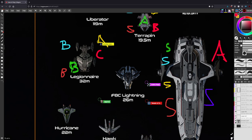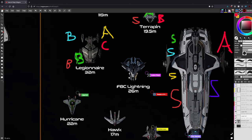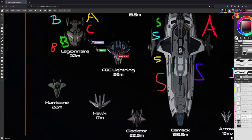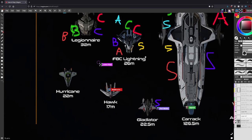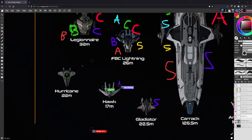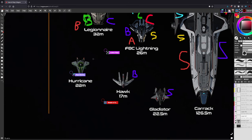The Legionnaire dropship is covered briefly — the group is largely waiting on data hacking and better docking mechanics to evaluate it properly. The F8 Lightning is touched on next, with one host asking how much it's fallen since the Hornet Mark 2 arrived. Lemming gives it S tier, arguing its volume of small guns will maintain shields better than competitors, especially without armor in the game yet.